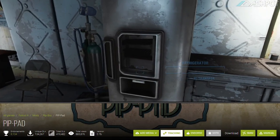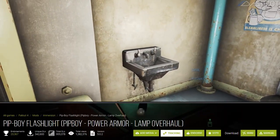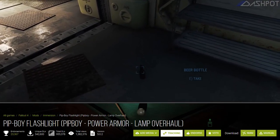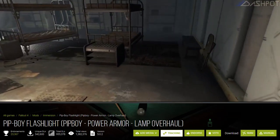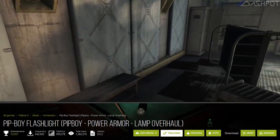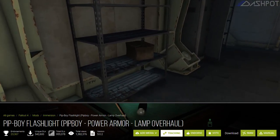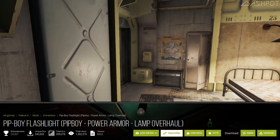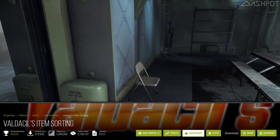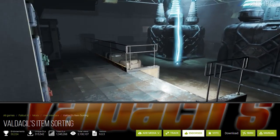We've gotten rid of the standard Pip-Boy and have upgraded to the Pip-Pad, plus an upgraded Pip-Boy flashlight that has shadows and is a little less bright. I feel that when indoors the light was just too bright, but outdoors it wasn't bright enough, so I decided to make the indoor light better and will deal with outdoor darkness by sleeping until daybreak. We've also got Valdecil's Item Sorting to keep everything organized — it even has icons for our items.